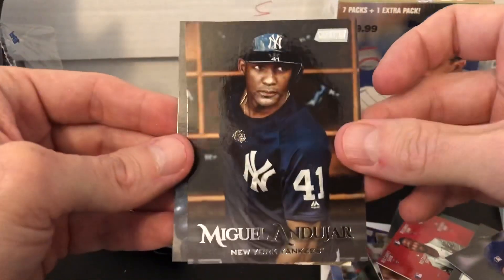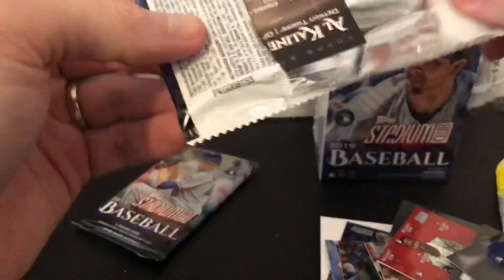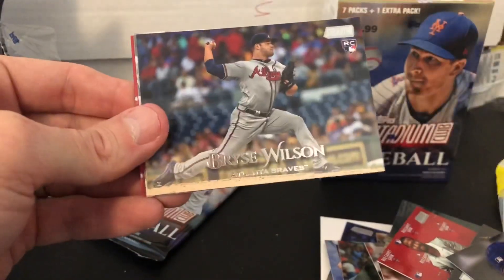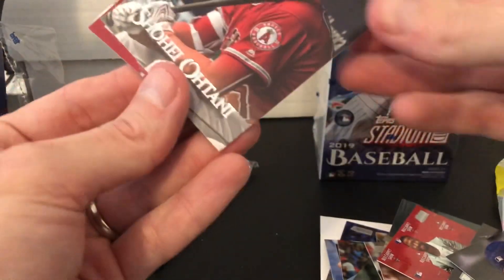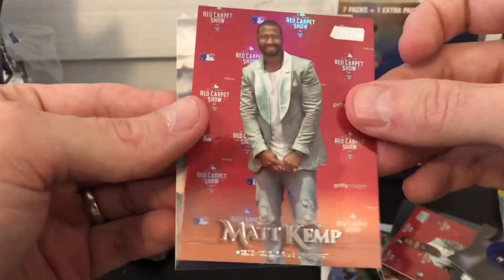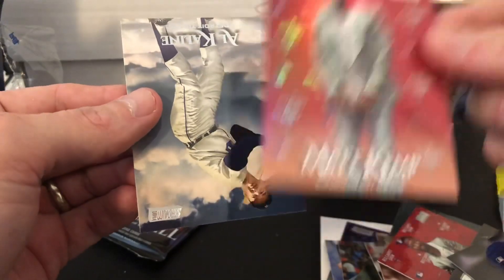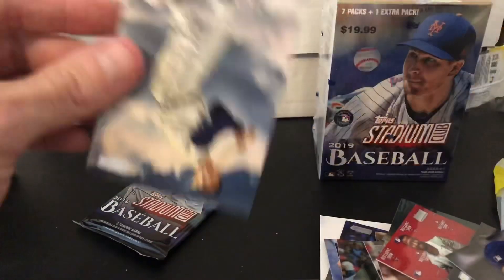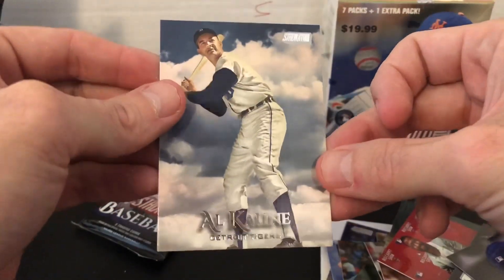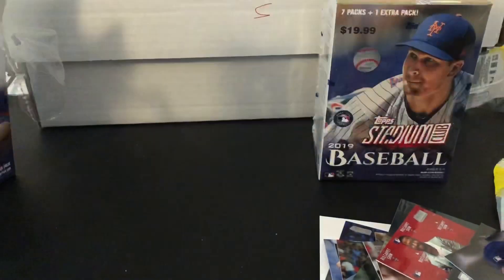Miguel Andujar — obviously not a Yankees fan, but tough to see a young player hurt. He'll come back good, for sure. Williams, Studio. Bryce Wilson rookie. Shohei Ohtani — pretty dope little card there. Matt Kemp, kind of a foil — Red Carpet Show. Wait, it's 12 out of 25! Interesting, I don't even know what that is. Let's figure it out. Al Kline. Last pack in the blaster.